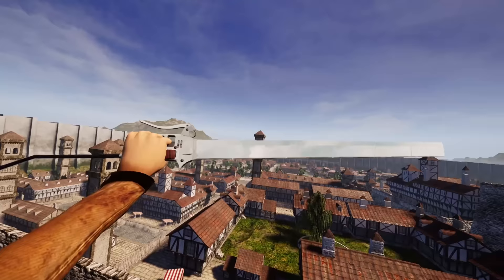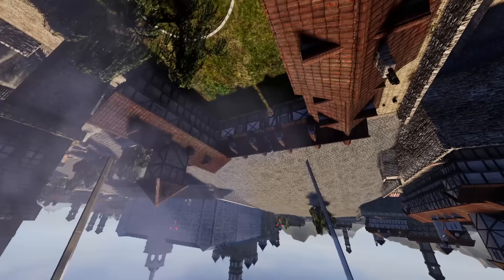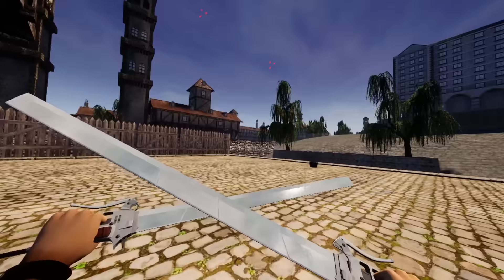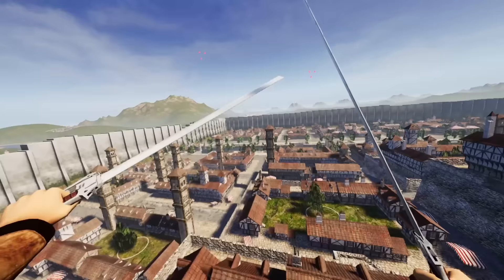Another really cool feature is that they incorporated rolling and flipping. So if I jump off a house, I can lean back and do backflips. And if I want to do rolls, I can fling myself and tilt my head to roll within the game. This is such a cool mechanic in VR because a lot of games avoid it for the sake of motion sickness — but Attack on Titan VR goes all in with it.